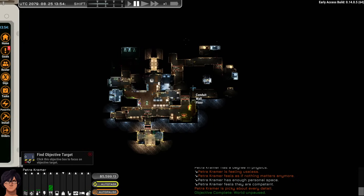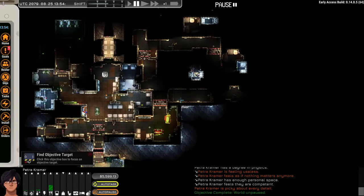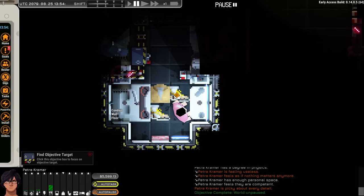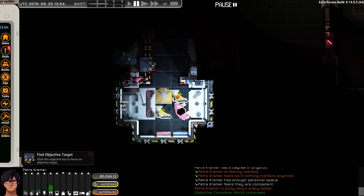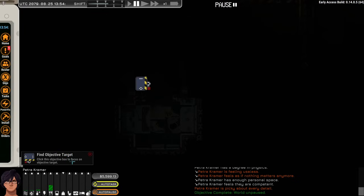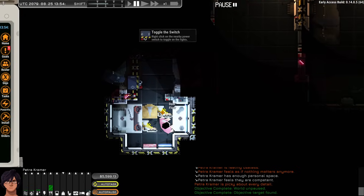We are docked to Kalex Station — OKLG is its call sign — and we have our ship docked over there. We're starting in our little apartment, and there's a tutorial with some mini objectives. We get a pop-up saying we can click on the objective box to focus on the target. It grays out everything and highlights the objective — in this case, a switch on the floor.